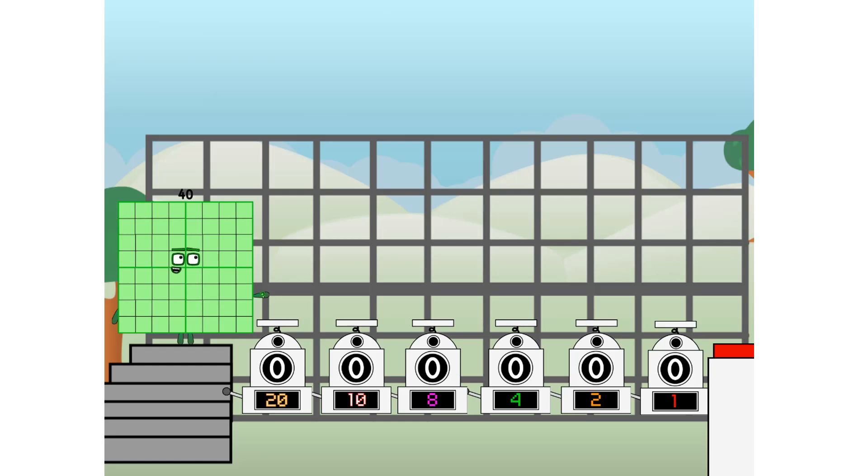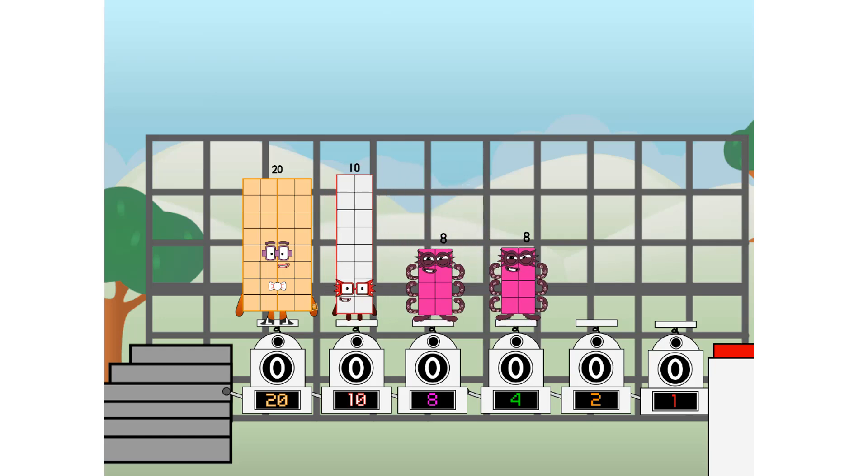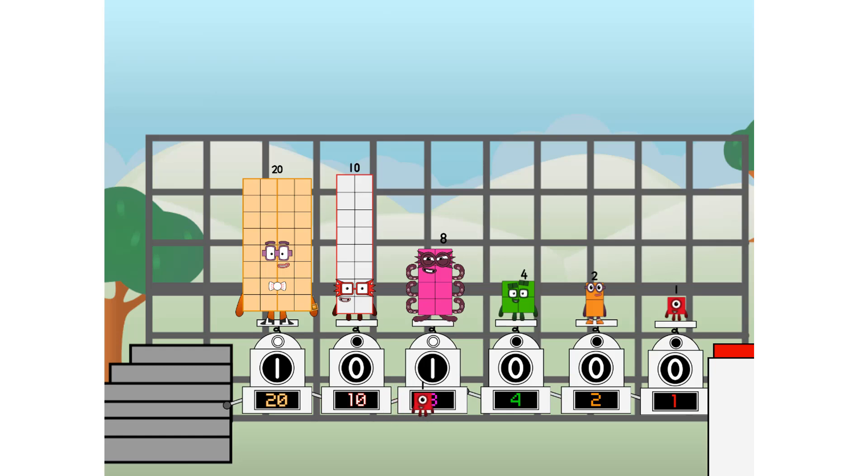Using the power of doubles to send any number flying. First, I split in two: 20, and 10, and 8, and 4, and 2, and 1, and 1 more to press the big red button. Then you choose who's going up: one of me, and none of me, and one of me, and one of me, and none of me, and one of me.